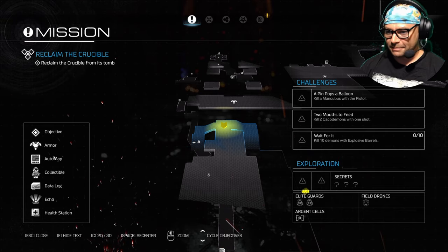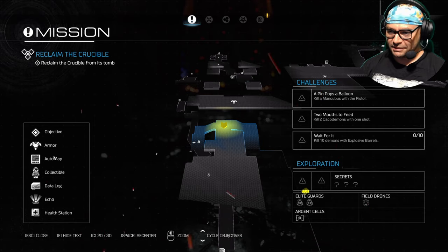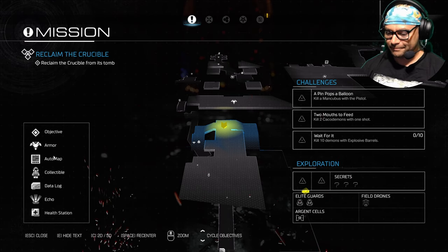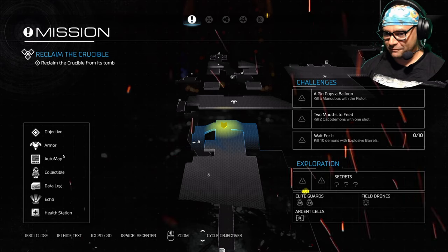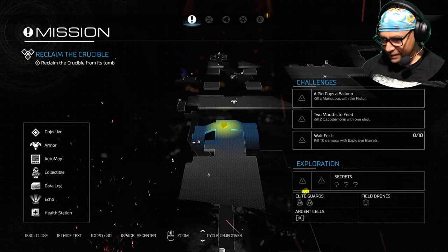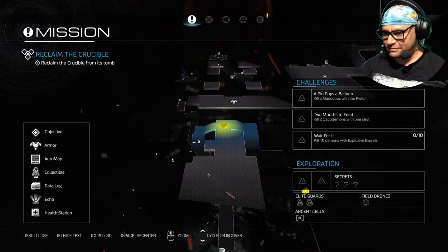Challenges: 'A pin pops a balloon' - kill a mancubus with a pistol. I remember that one. I think the easiest way to get that one is you gotta put the mancubus in a staggered glory kill state, and then you also gotta have the quad damage, cause trying to do that before with just a regular pistol - even a charge shot - was nearly impossible even in a staggered state. 'Two mouths to feed' - kill two cacodemons with one shot. That could probably be done with the siege shot. 'Kill ten demons with explosive barrels.'